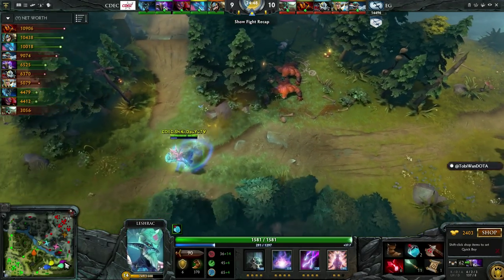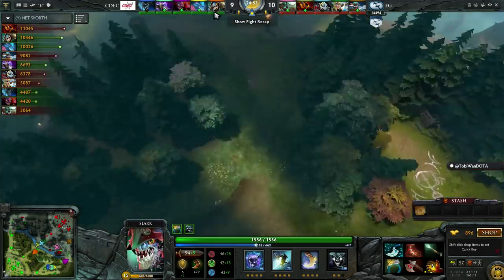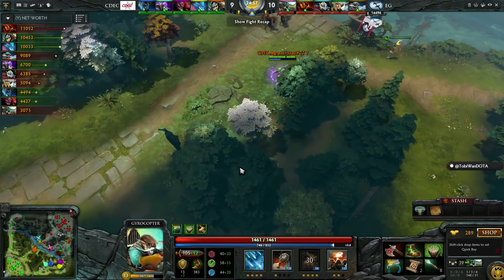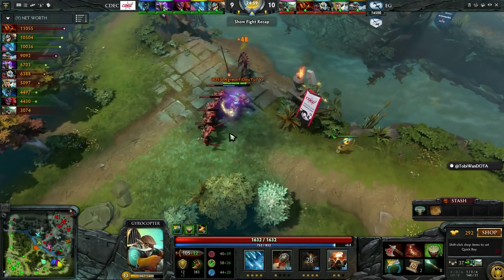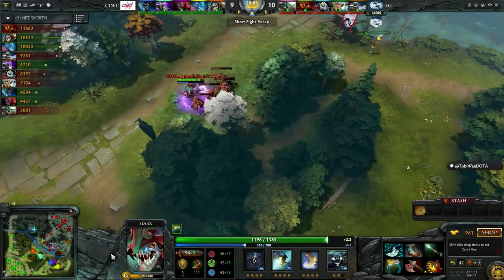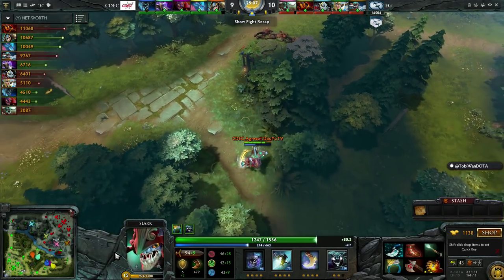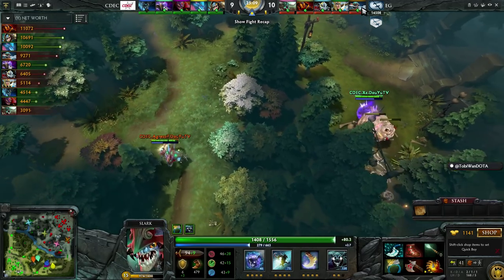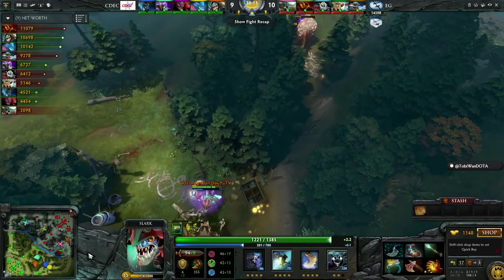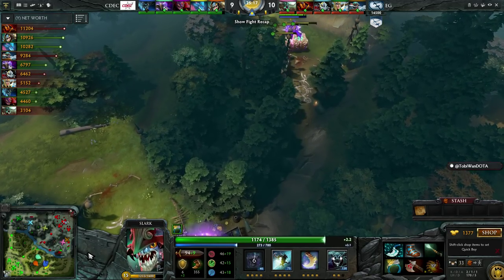If he can keep it up after having that BKB, he'll be the critical player for CDEC. Speaking of BKB, Fear got it too — so they're going to come out at roughly the same time. Aggressive is about a Midas in value ahead. As other items are pretty comparable: Drum is a little less expensive than Blink, they both have an Aquila and a Wand — they could be a lot more even. I'm still seeing Sumail on top of the net worth board — now with the Battle Fury, he's moving very efficiently through the jungle and building into Scythe of Vyse as his next major item.